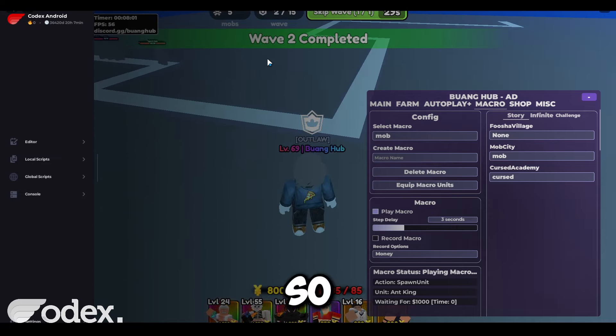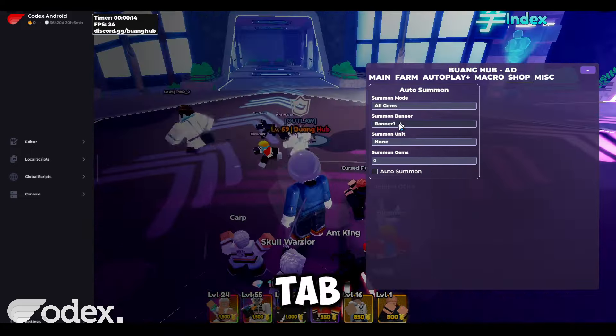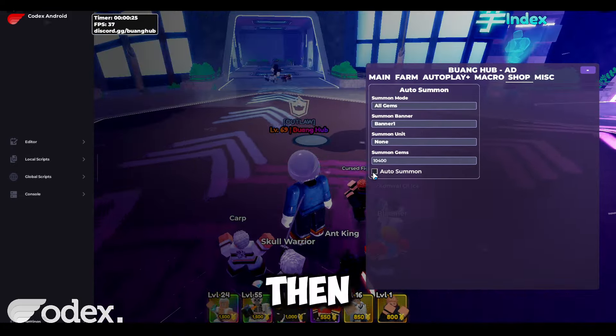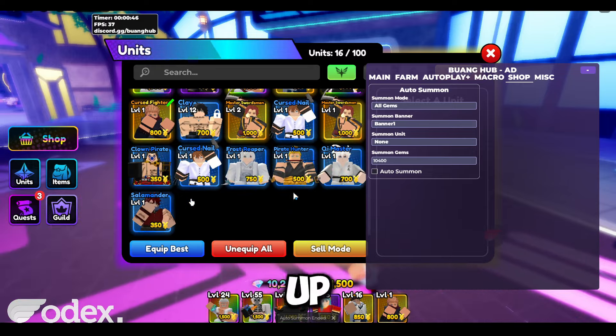Now I will show the auto summon. So let's go back to the lobby. Now that we're in the lobby, you can go ahead to the shop tab and input how many gems you want to use. Then enable auto summon and your gems should start decreasing and new units will show up in your inventory.